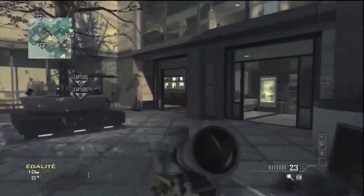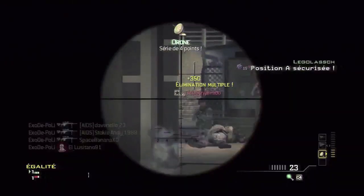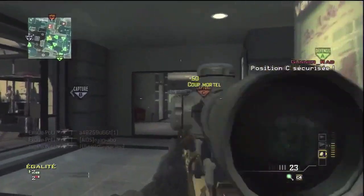For number 3 we have Exode Pulley. And I know a lot of you guys have seen this spawn shot. He's going to pick up a quad, and if that's not good enough for you, he's going to pick up 3 more kills for a 7-man feed to start off the game, which is pretty freaking incredible.